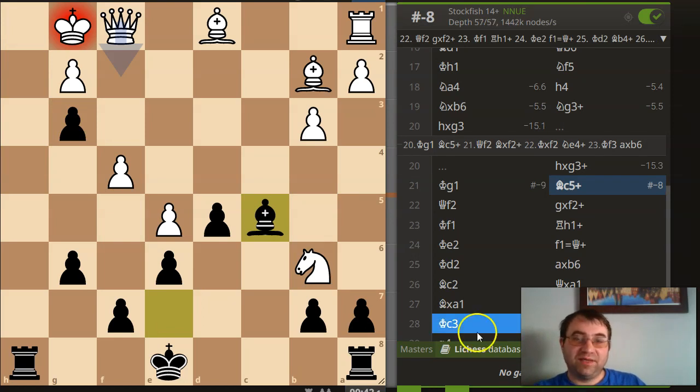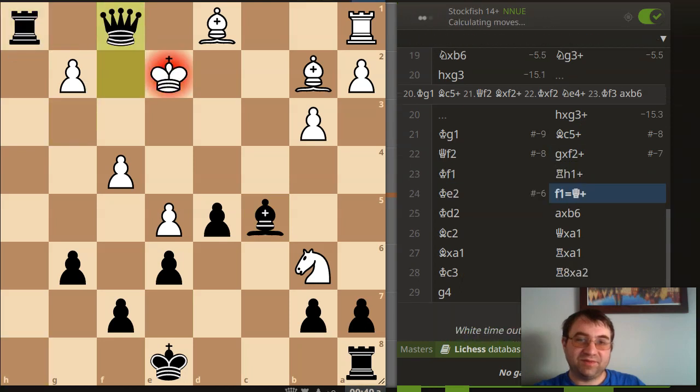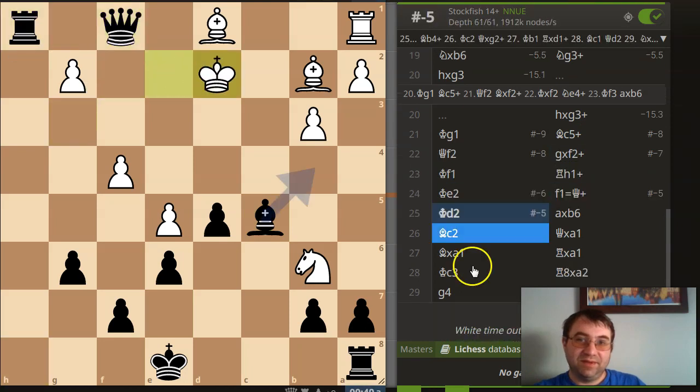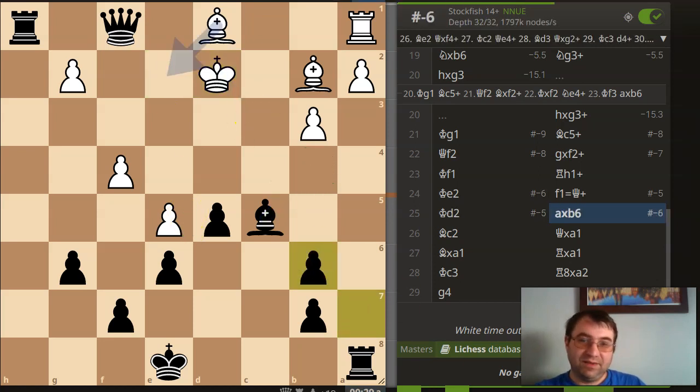So yeah, I'm just totally winning here. The computer says mate in eight, so I probably had a much more efficient way to win. Just starting with bishop b4 would have been more efficient, but I just efficiently got rid of the rest of his pieces, which I guess is another way to go.